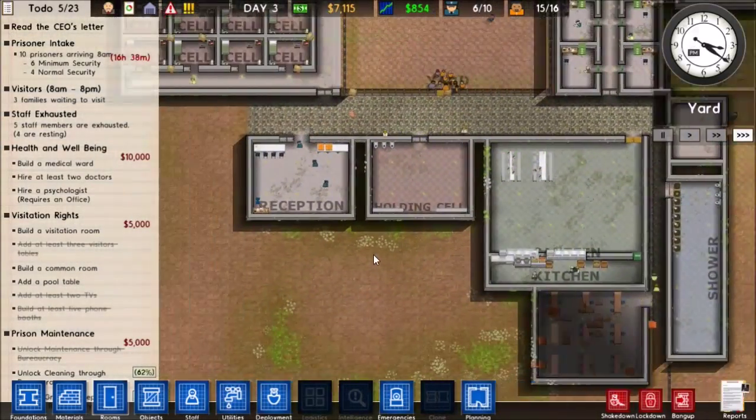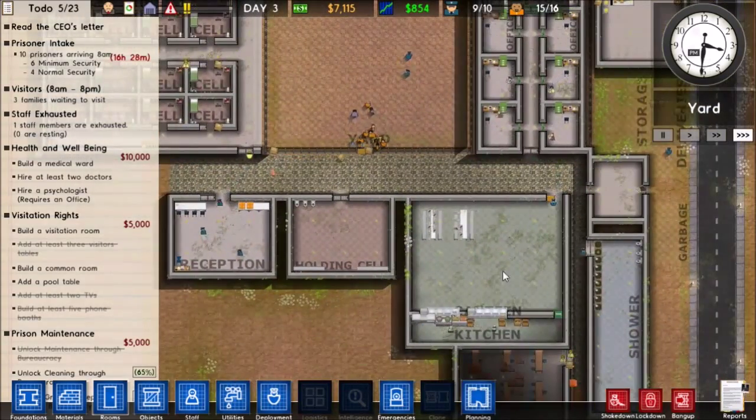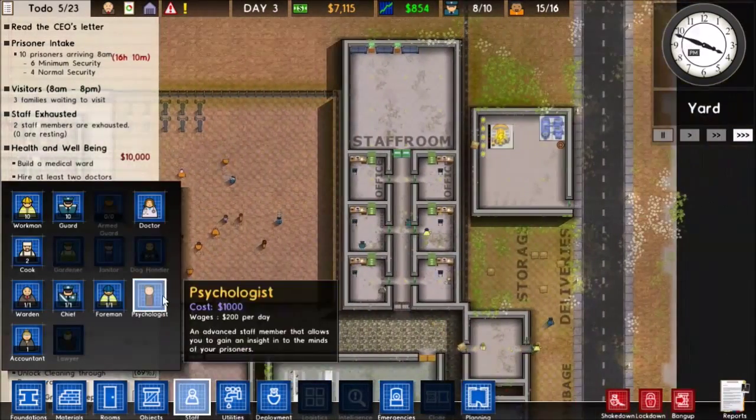We need to make a storage area — we'll go ahead and make that right there. Our danger level is going down yet again. Every time they eat, their danger level is bound to go down.